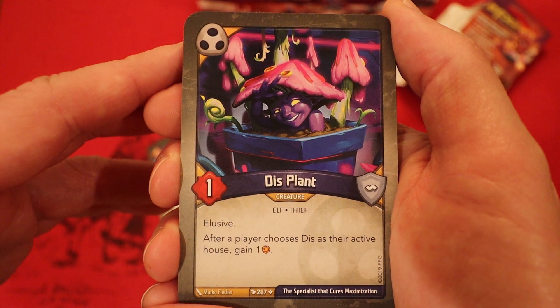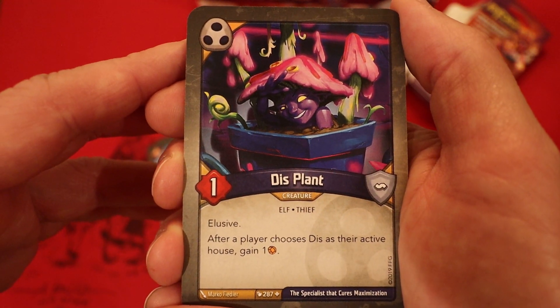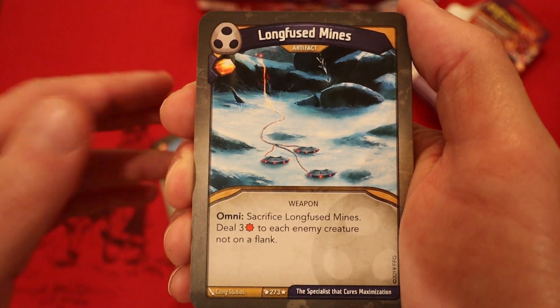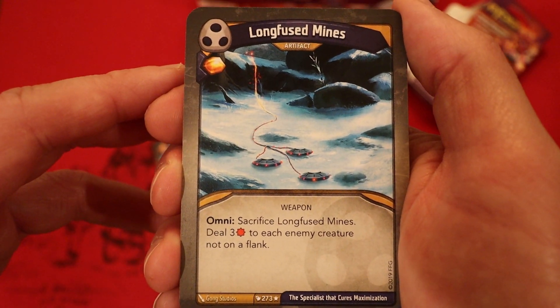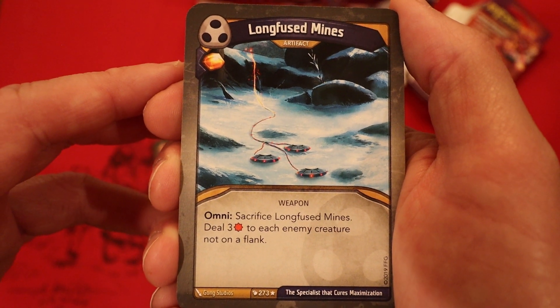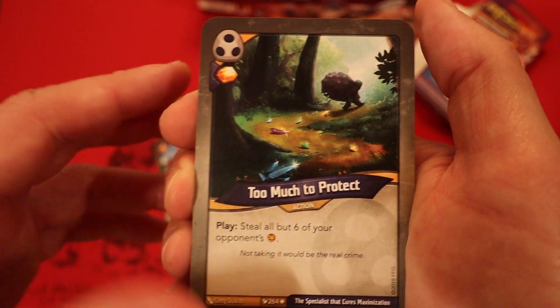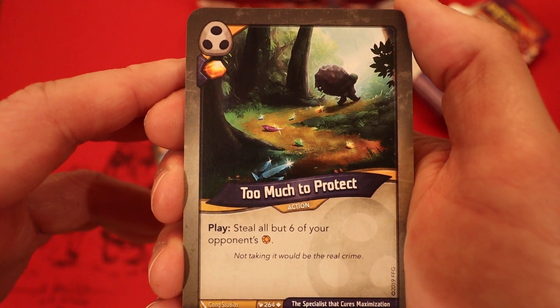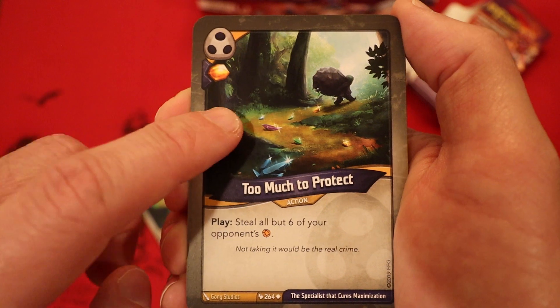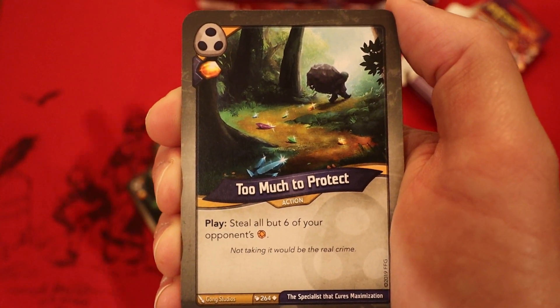Now we're on to Shadows. It's Displant, 1 power, elusive - after a player chooses Dis as their active house, gain an Amber. Long Fused Minds - it's an artifact. Amber if you play it. Omni: sacrifice it, deal 3 damage to each enemy creature not on a flank. Too Much to Protect - Amber if you play it, steal all but 6 of your opponent's Amber. A second one of those! That's pretty cool because this really can slow down some rush decks.